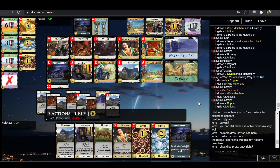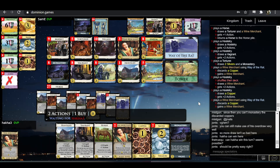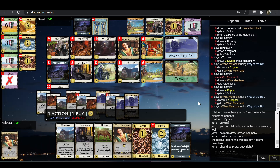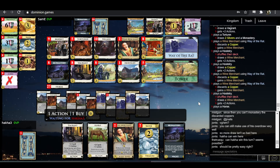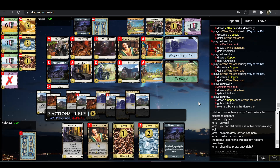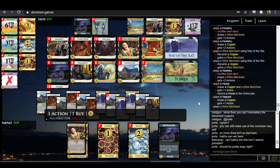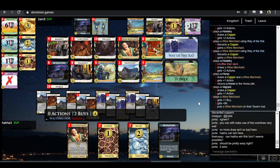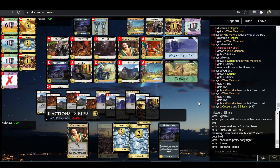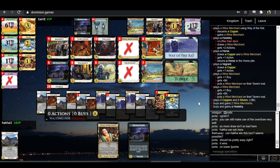This doesn't look like a win to me — just one buy short. Oh, Tower points — you're right. Nice, nicely done. That is 2-1 in Hakka's favor. Actually it's 2-2 — one day I'll have some conception of what the score is.